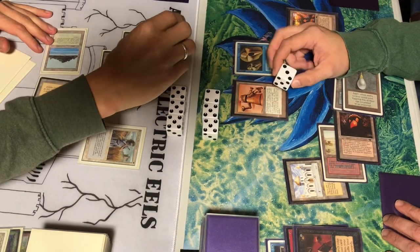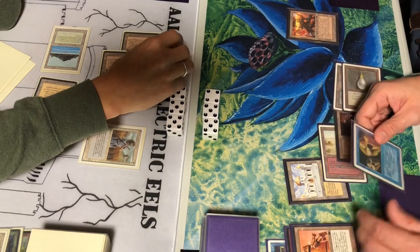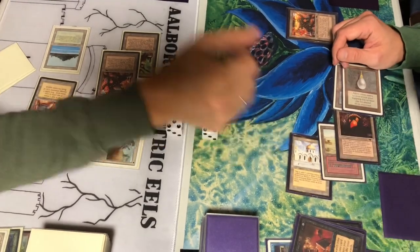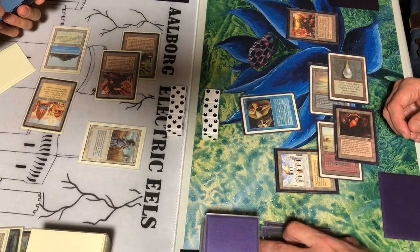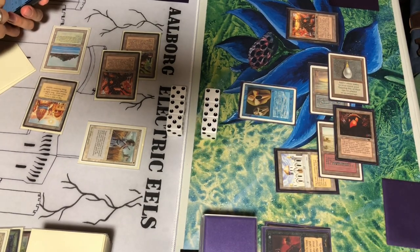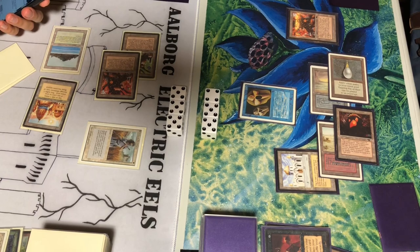Tapping the Workshop for three mana. A Triskelion coming out and copying it. As a response he Swords to Plowshares the Triskelion as a response to the Copy Artifact, so I'm shooting him for three. I could have shot the Triskelion itself for one just to let it go to the graveyard instead, but I'd rather get the life and do the damage. We looked this over and didn't know if Copy Artifact would fizzle when its target was removed, but it turns out you can just target another artifact. So I'm activating the other Factory and targeting that with Copy Artifact — now I have two Factories to block his Factories.